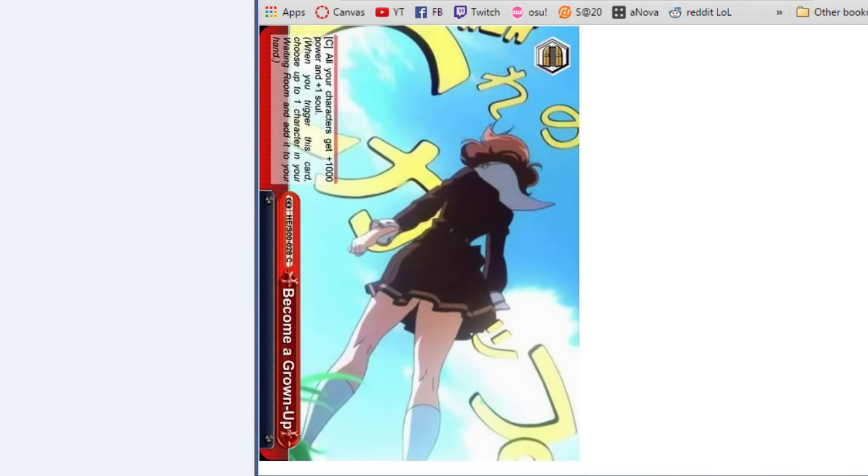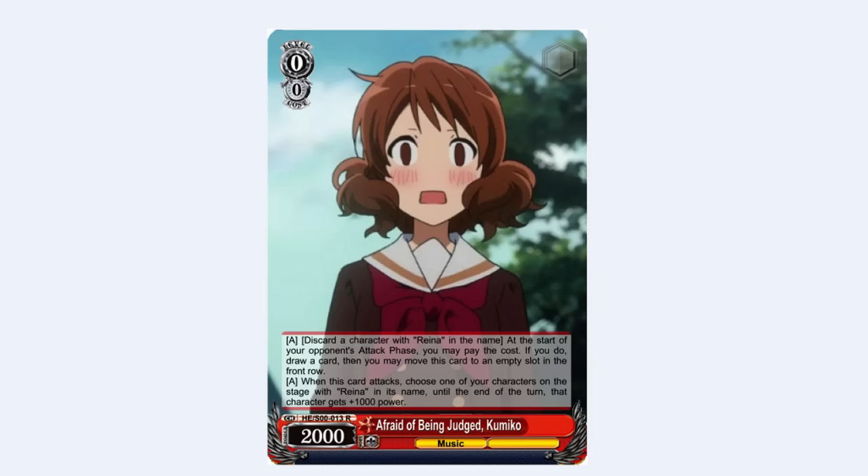This is the 'Become a Grown-Up' card — the scene where she's having angst about her boobs not being bigger. It's a gate trigger. You guys all know what gates do. Gates are good.